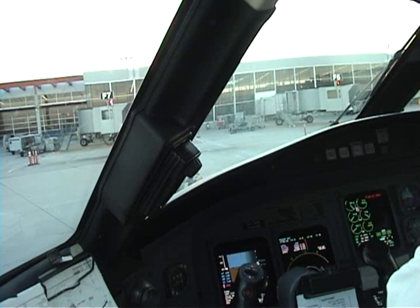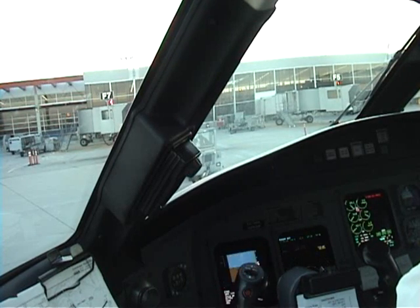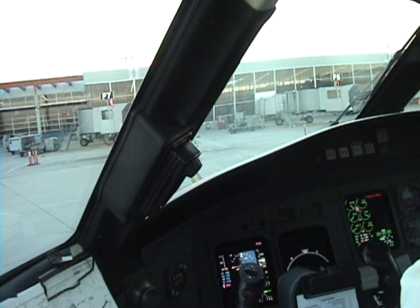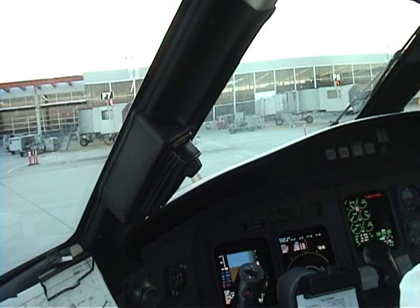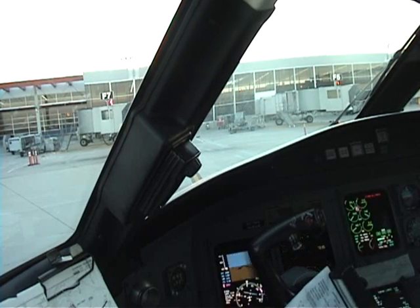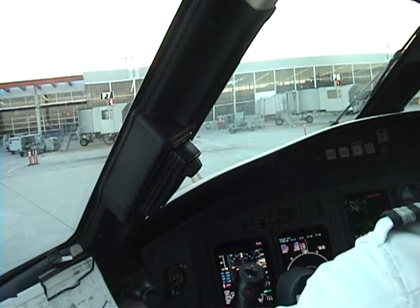Generators: they are on. Ignition: is off. Pax on. Windshield heats low. Anti-ice is off. Probes on, electrics check. Flight controls: check. 4328 gate 19, State College, gate 19. Checked.